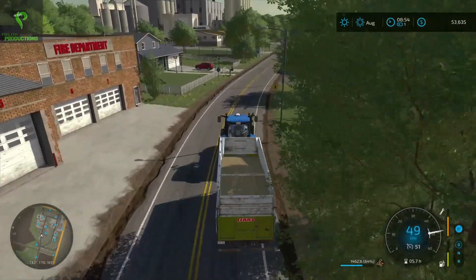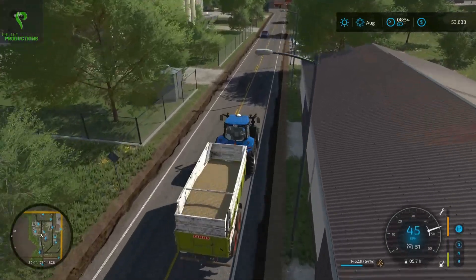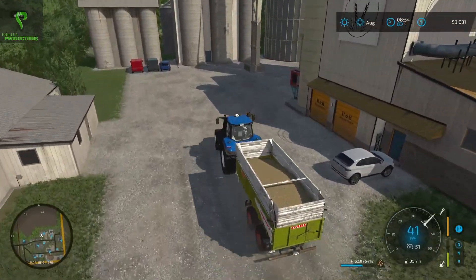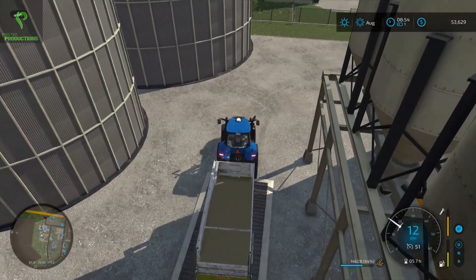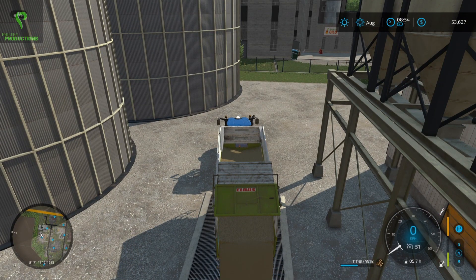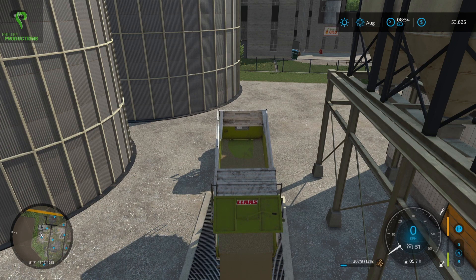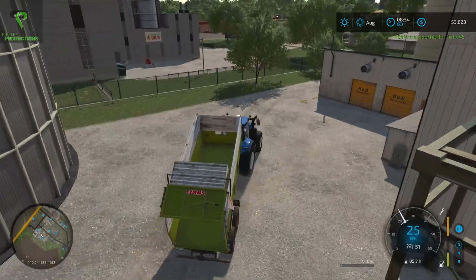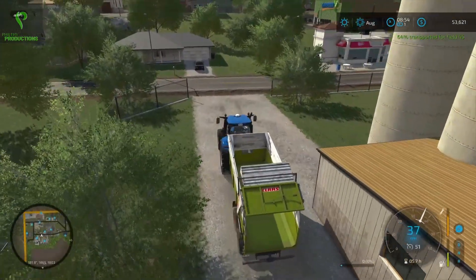We're about 60% on the field at this point. I suspect by the time I get back, the combine will have a full grain tank, so we'll just go right into collecting that. I'm hoping that around 80% field completion is when we get all the extra oats given to us, but we'll see — I believe there's a lot of variables that go into it. We should be making some extra money on top of the $8,000 we're getting for this. I've been using an AI worker, which I hope I don't regret. They often make me nervous.